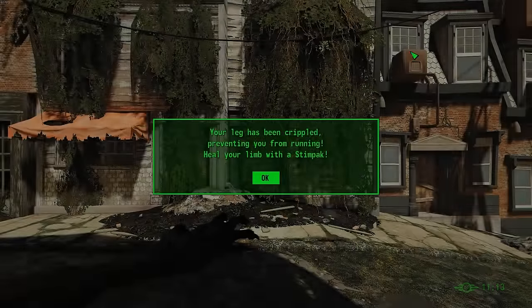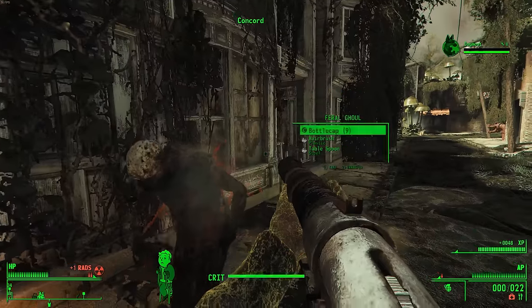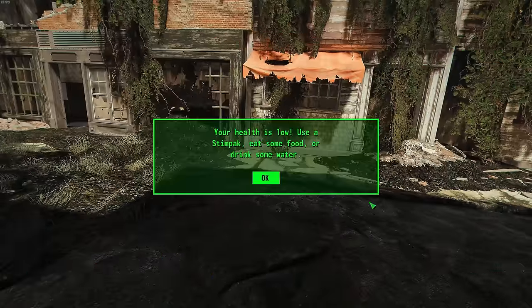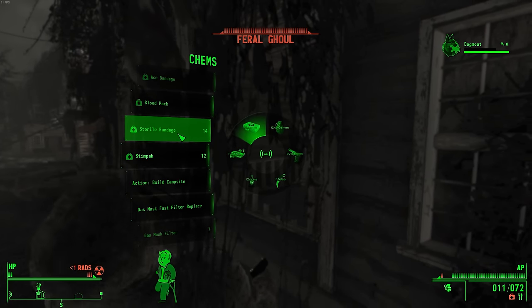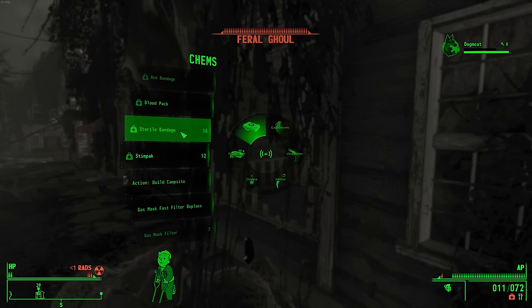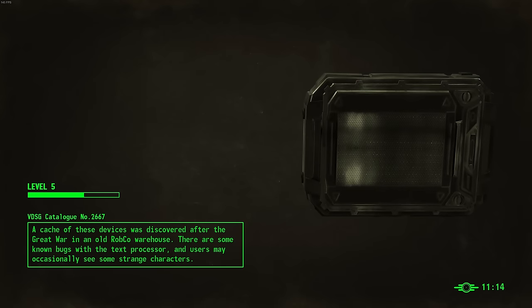As soon as I loaded out of the speakeasy, a rotten hand hit my face and a pop-up said my leg was broken. In classic Bethesda fashion, the NPCs had loaded in before I did and got the drop on me. I killed the two ambushers, but then I was attacked by an invisible ghoul. He took a big bite out of my neck, thus killing me — proving that no, I could not survive Fallout 4 modded into a zombie apocalypse.